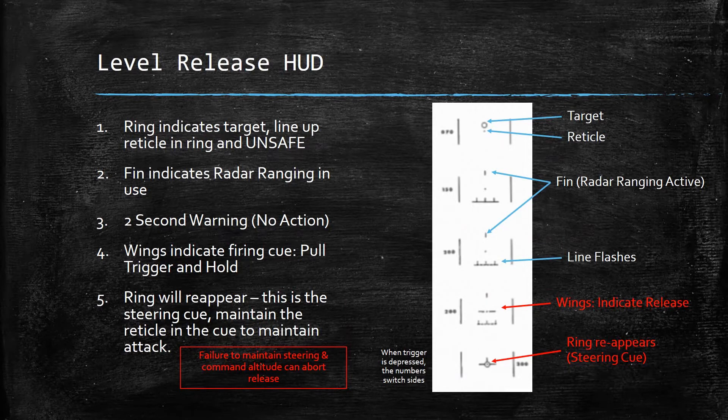The ring reappears as the steering cue. You're going to maintain the reticle in the circle through the attack. Failure to maintain steering command and command altitude will abort the release — you could be doing everything right except not staying on that steering cue and the weapons won't release. This is predicated on the idea that where you had the reticle pointed when you unsafed is you telling the computer that is the impact point to calculate for, and from there the CK-37 will release the bombs when the envelope is met. The wings are basically telling you when to begin holding the trigger so that when conditions are met it will release.